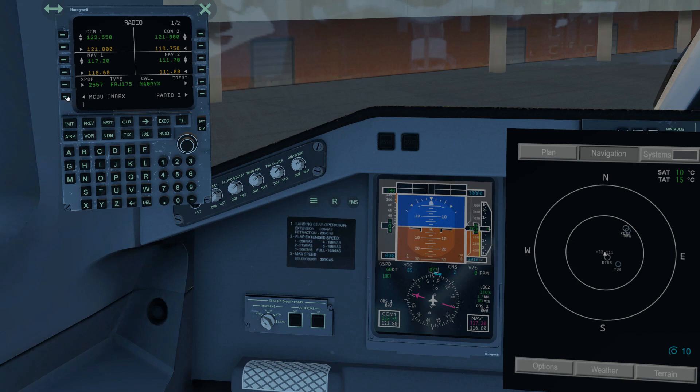Let's go ahead and enter a flight plan. Head over to the index, performance page, Perf 2. Cruise airspeed will be 270 knots. Cruise altitude, 15,000 feet.